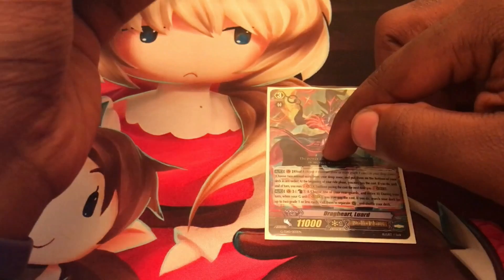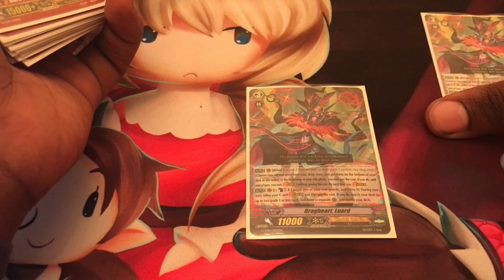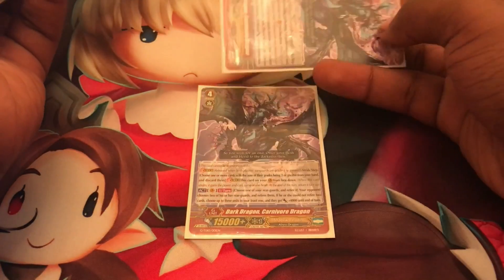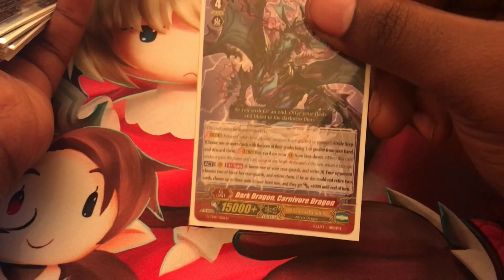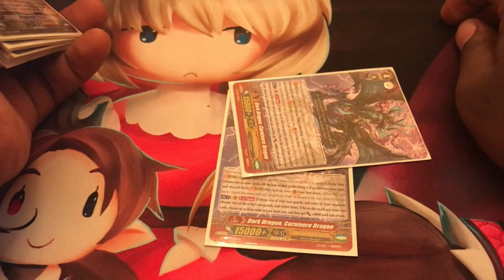Persona Blast is an effect where you discard an identical copy of a card to use its skill. For example, if Drag Heart Loire's skill requires discarding a Drag Heart Loire, that's a Persona Blast. A G Persona Blast is flipping over a G Unit - if a stride's ability tells you to flip over a copy of itself, such as flipping a Dark Dragon Carnivore Dragon from the G Zone, that's a G Persona Blast.